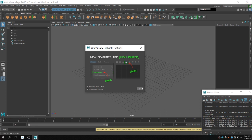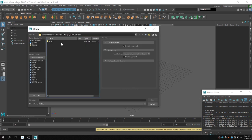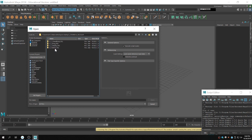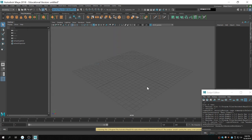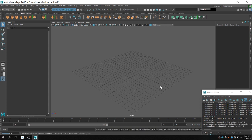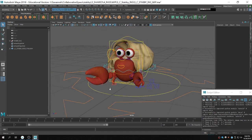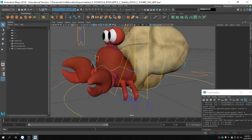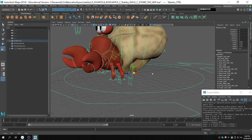Let me go ahead and open that up and give everyone a brief preview of Savvy's rig. Here's what Stabby looks like — he's our main character and he has quite a few controls. I'm just going to scale him up to make him easier to work with.